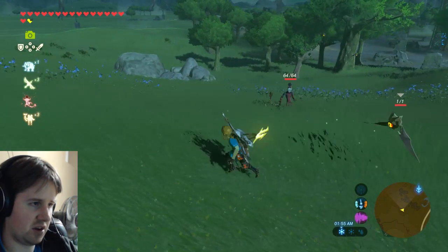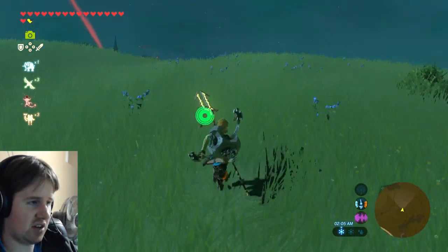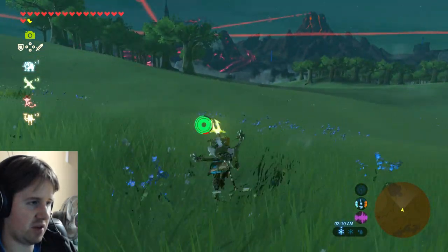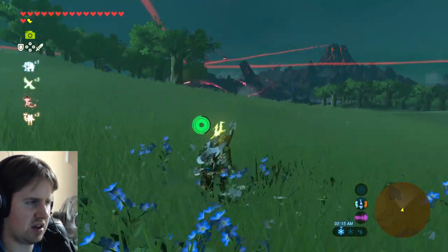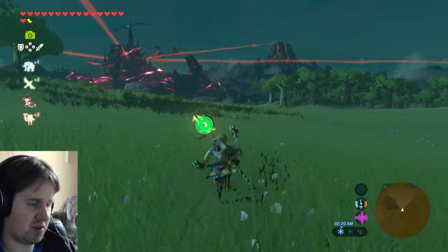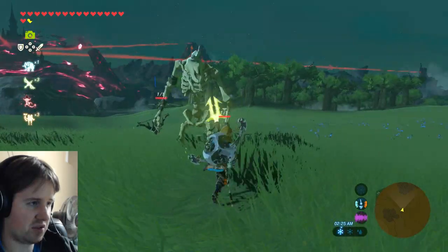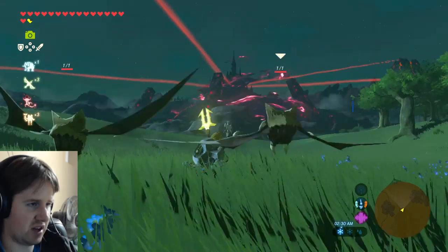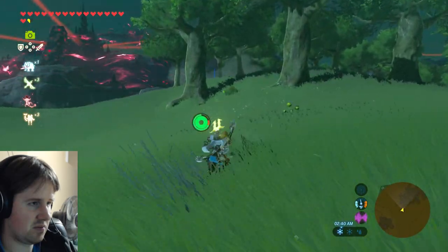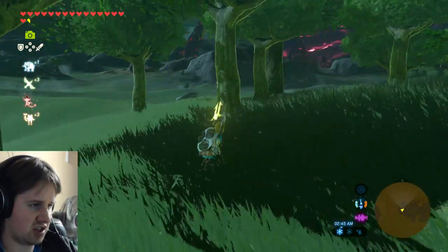Got quite a few weapons here. Actually, there is one last thing I want to get before going into Hyrule Castle — there's a Hylian shield protected by some kind of Hinox, somewhere to the east side of Hyrule Castle area. I remember seeing it when I first entered the castle off-screen, but I ignored it. I really should have brought my horse for traveling up to Hyrule Castle.